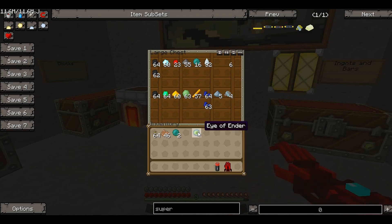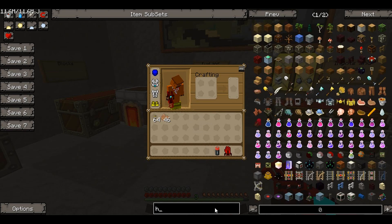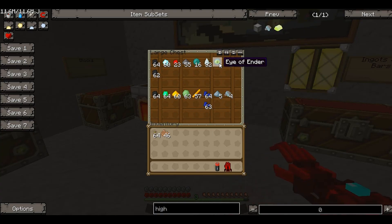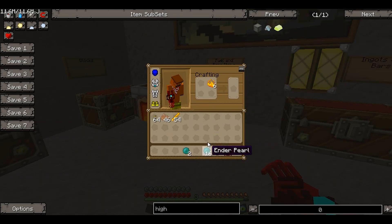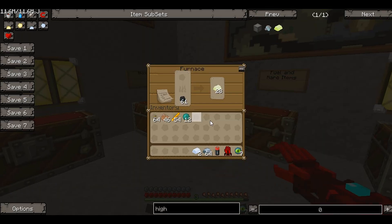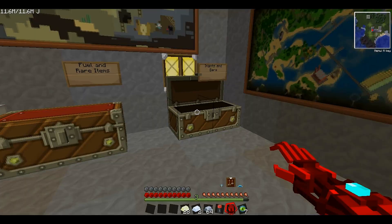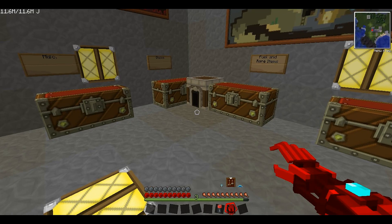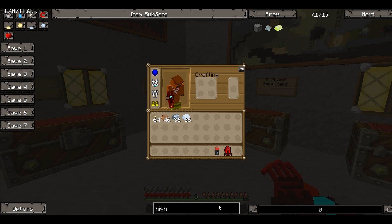So we're going to look at the high voltage wire now. For the high voltage dust you need iron instead of gold, and more eyes of ender. So I'll combine the ender pearls to get seven eyes of ender. Then we need some iron and some silver - we've used up a lot of silver so I'll have to go get some more. Back with the silver, we combine the eyes of ender with iron in each of the corners and silver in a diamond shape, and that makes the high voltage dust. We'll put that in the furnace and cook it up.